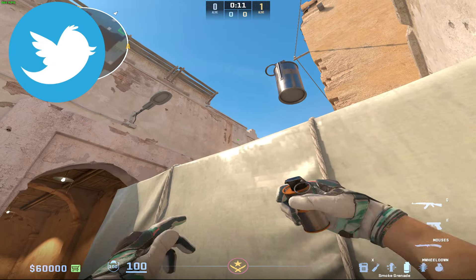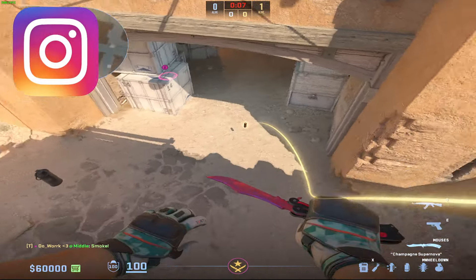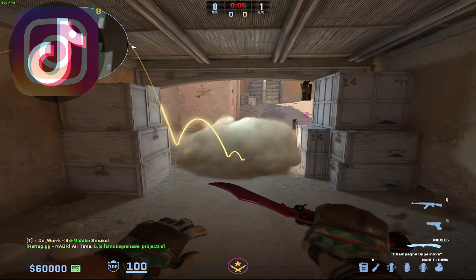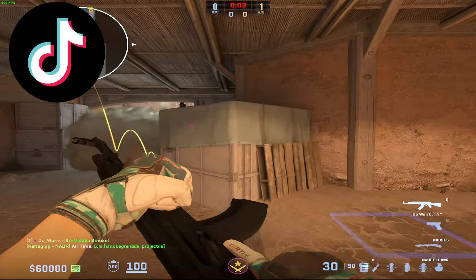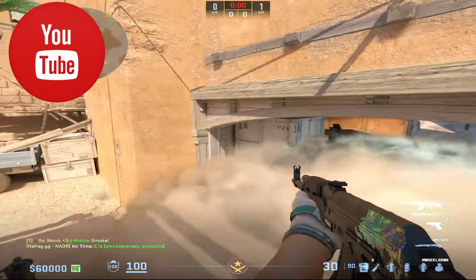Before in Counter-Strike it was really common to throw two smokes — one would land up here and one would land like this. This smoke alone is not good enough to split into B because anyone can jump up here and capture an angle. As you can see, you could see all the way into B doors.